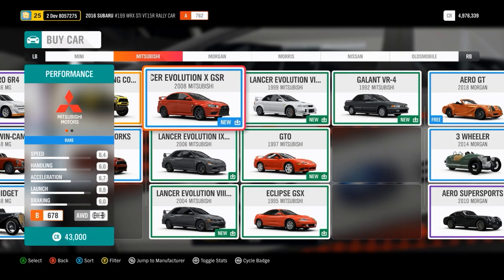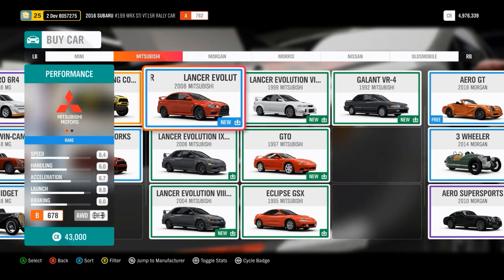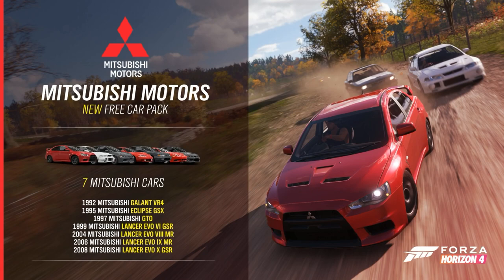Celebrate good times, come on! Welcome back. We were very, very disappointed to not have Mitsubishi for launch. But worry not, they are back in the game right now. We have seven coming with the update tomorrow. So we've got an EVO 10, an EVO 9, an EVO 8, and we'll skip one — EVO 6. Mitsubishi GTO, which is a really cool 90s, really weird tech supercar-y thing — it's all-wheel drive, four-wheel steering, really cool. And a Mitsubishi Eclipse, which people probably know from Fast and Furious. And then the Galant VR4, which was an early 90s rally car that ran, I think it was one season before they changed up for the EVOs. So it's a really good selection of Mitsubishis.